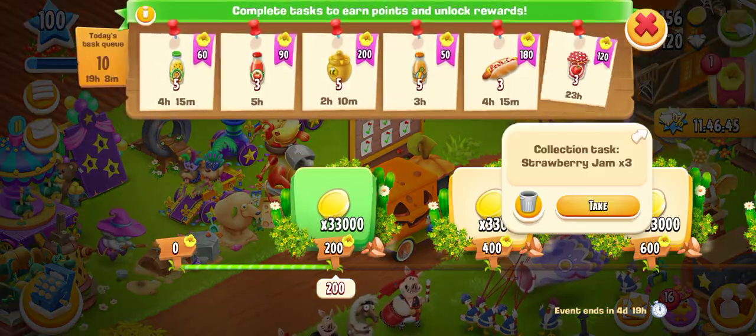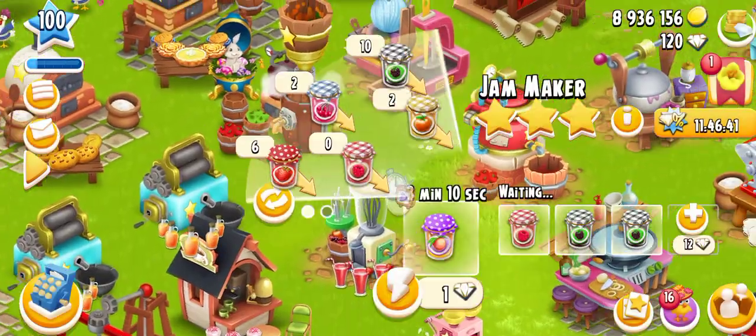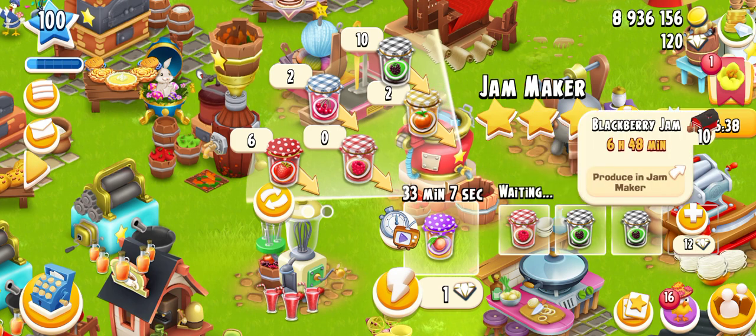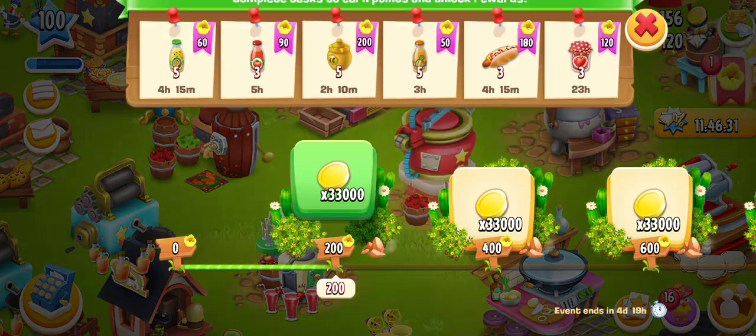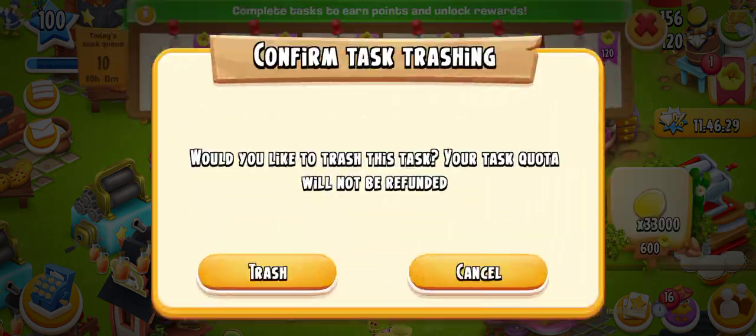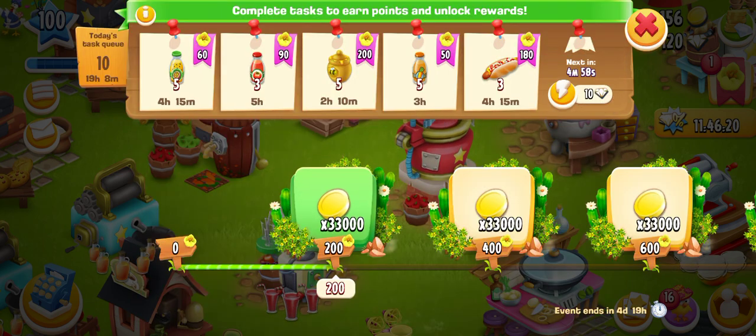The new task requires making strawberry jam, which will consume a lot of time, and my machines are already busy. I'm going to crash this one. It asks: 'Would you like to crash this task? Your task quota will not be refunded.' Yes, I need to crash this because it's not an easy task for me right now.